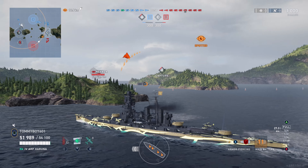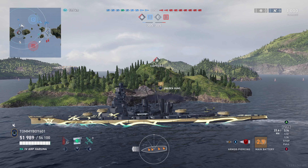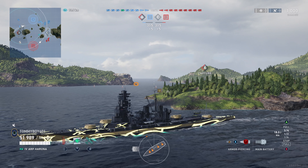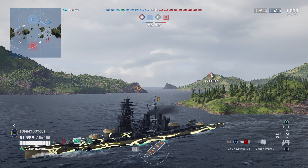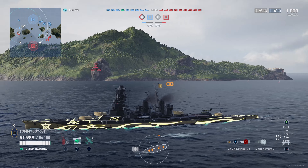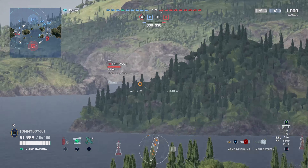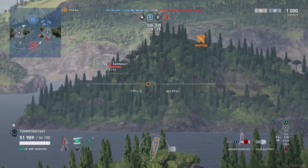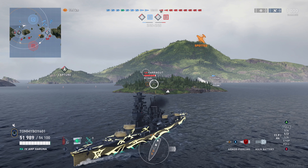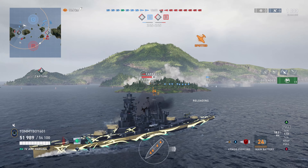Haruna and Kirishima are both sister ships to Kongo, and as such they are relatively similar. The stats are nearly identical, but they just shifted a couple of them. Kongo has the best main guns. Kirishima and Haruna both give up under half a kilometer of range — in exchange, Haruna gets better secondaries and Kirishima gets better AA coverage. Besides those small buffs to secondary fire and AA damage, they are not very substantial, and I would actually probably prefer the extra bit of range that Kongo gives you.